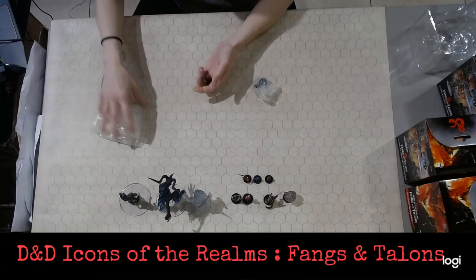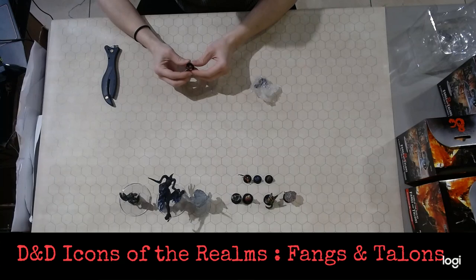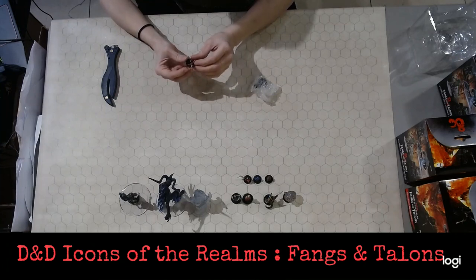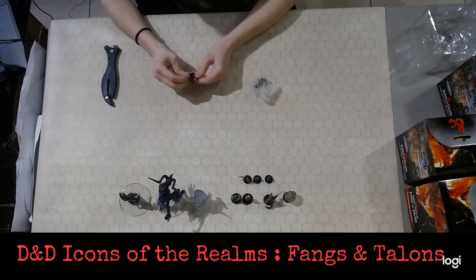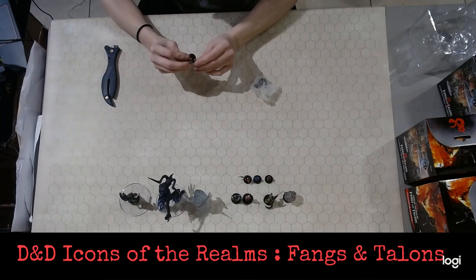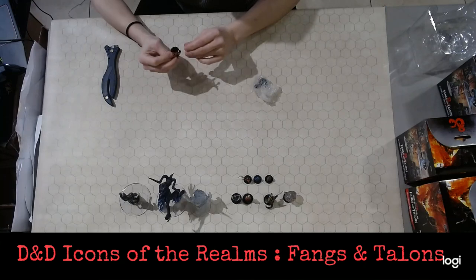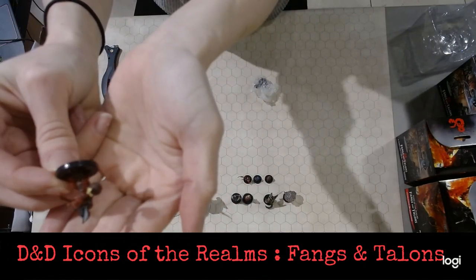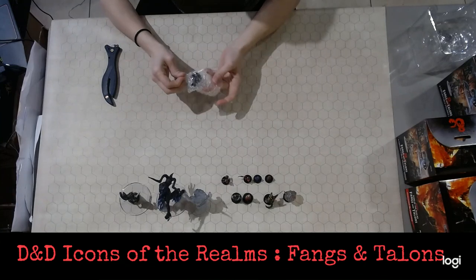Looks like we've got another Kobold here, number 15 of 45 — another Kobold Inventor. This one also has a skunk on his bag, but it looks like he's got some sort of clay pot with something inside of it. That yellow is what is inside said clay pot, but I can't quite tell what it is supposed to be.